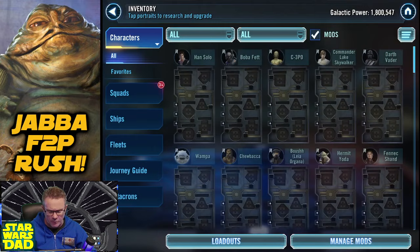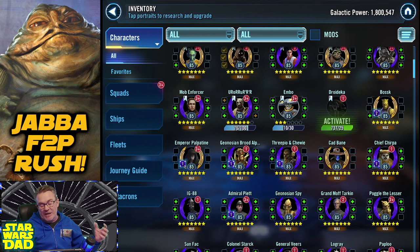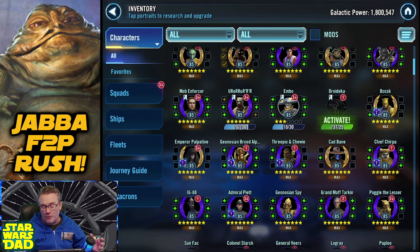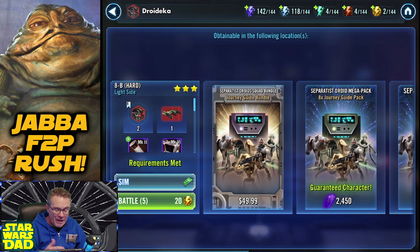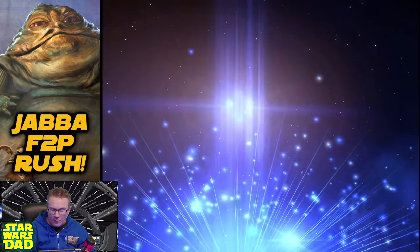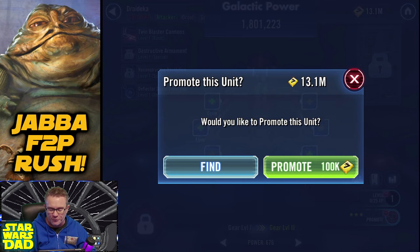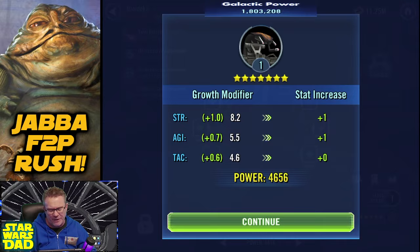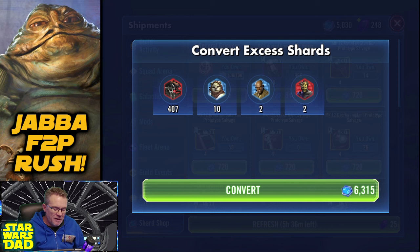I just noticed yesterday while looking through for extra character shards in the shard shop - all of a sudden I have 737 shards of Droideka, with an extra 407 shards. When you farm Cad Bane and the Zeta New Blood node, you can also get two shards of Droideka. I never activated Droideka, so let's activate it today. And 403-407 extra shards is going to be substantial in the shard shop - that gives me about 6,000 shard shop currency.